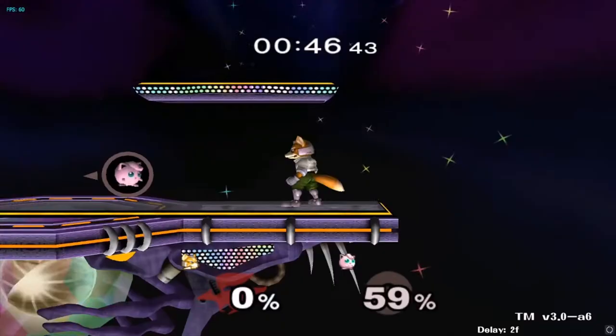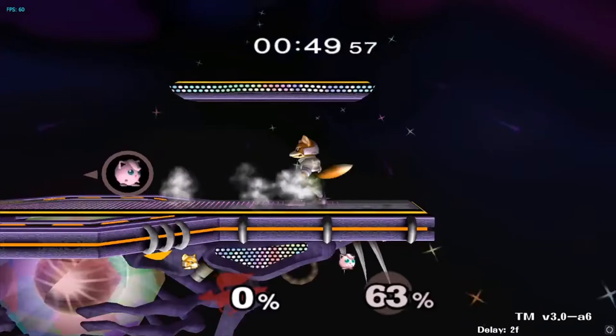In a lot of the neutral, either Fox is lasering or dash dancing to try to get Puff to approach, or Fox is trying to rush down Puff with his better ground speed and frame data.